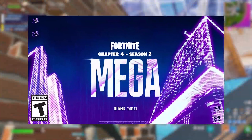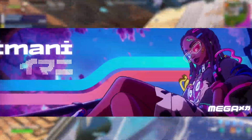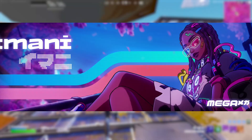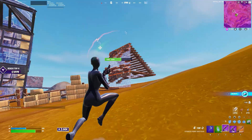The next skin that got leaked is known as Imani, which is a female skin. This is also going to be one of those skins with the anime style to it, so it is going to be animated and doesn't look like the rest of the battle pass skins we're going to be getting. But overall it's a really awesome skin — very colorful.